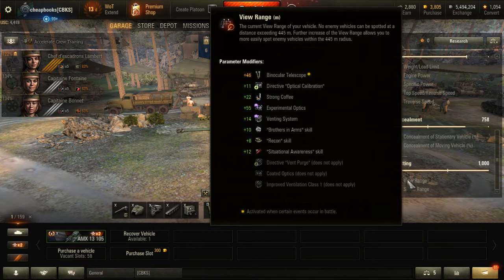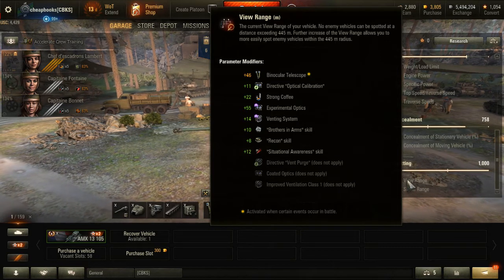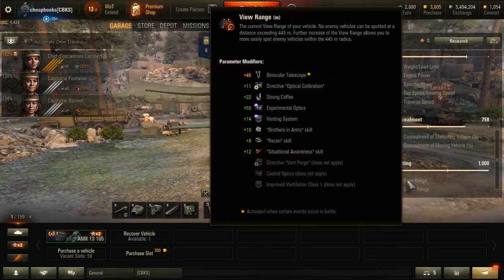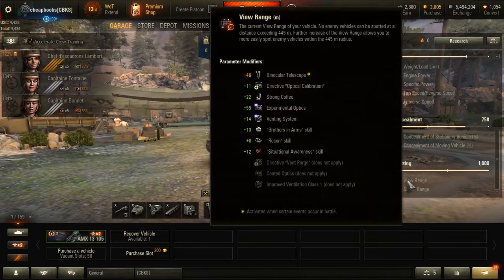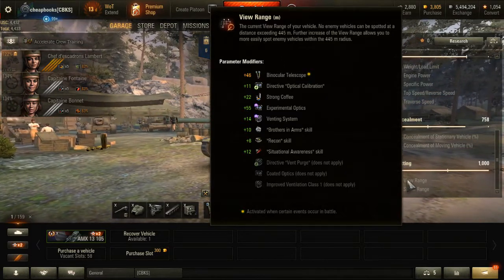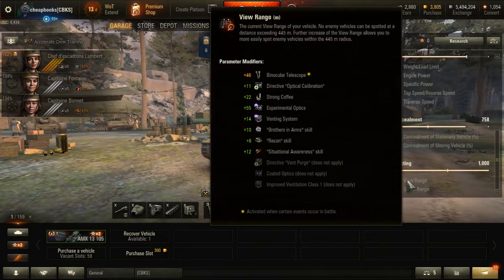It's actually more like a 25-meter additional view range in practice. If you use it with a Rimetal Scorpion you'll get the greatest view range, but with a wheeled vehicle you won't get as great an advantage. Not only does the venting system improve view range, it also improves your Recon skill, your Situational Awareness skill, and your Brothers-in-Arms skill. So you get a little more that might not show up in the numbers. Brothers-in-Arms and Coffee improve a lot of things, and the list goes on.